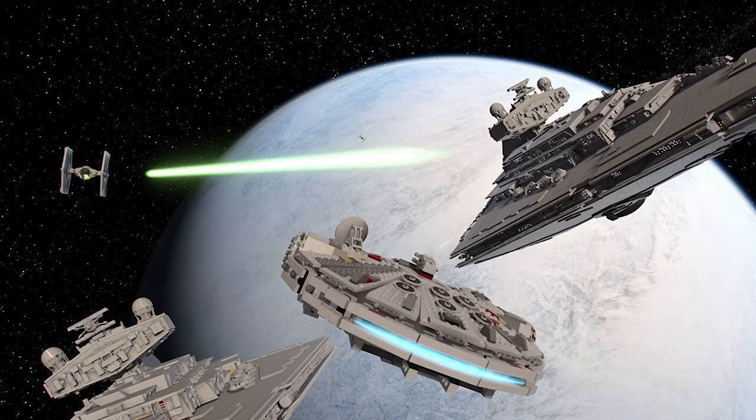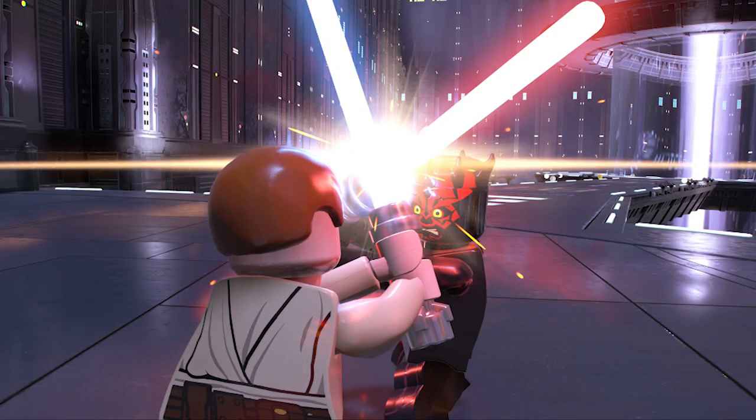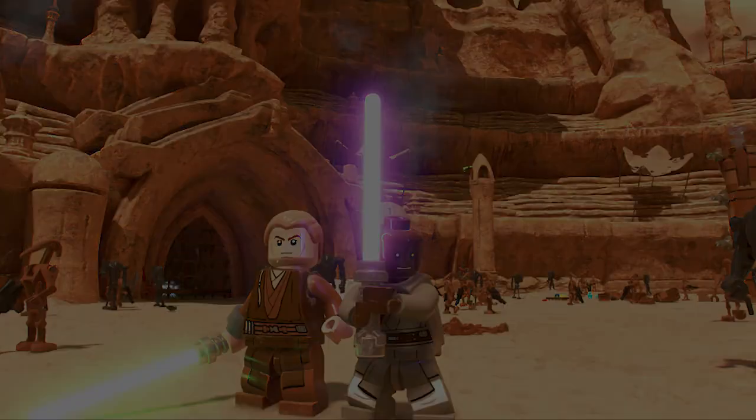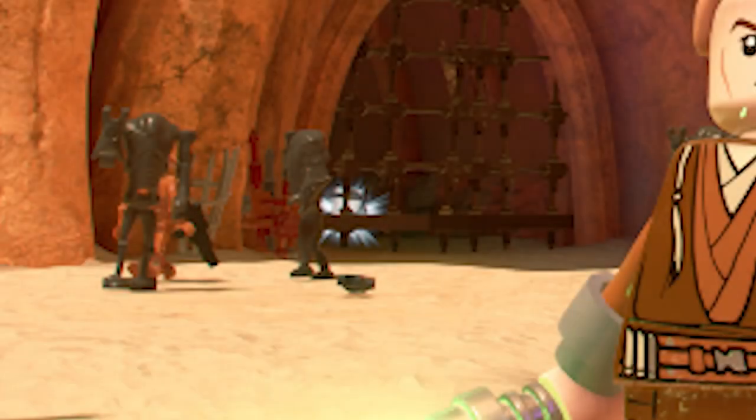We also see the Millennium Falcon in space during Episode 5: The Empire Strikes Back, the Obi-Wan and Darth Maul fight from Episode 1, which looks like it was taken directly out of Battlefront 2 but in LEGO form, and a more detailed view of the Geonosis arena — in the background you can see a minikit, confirming that this will be a playable level.